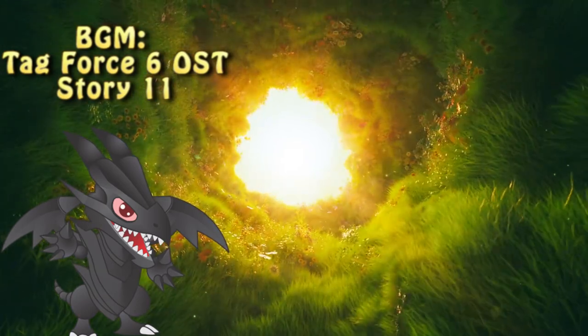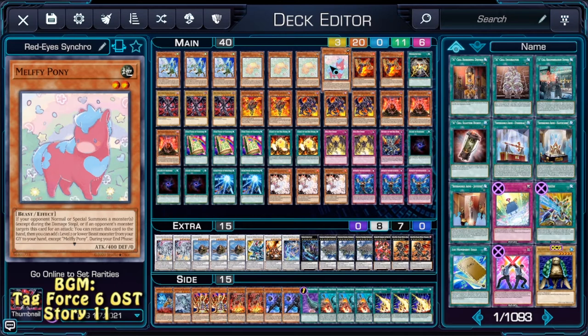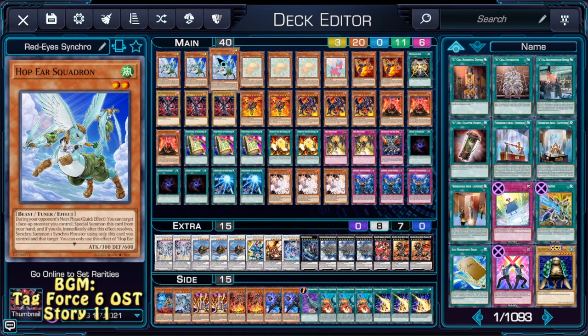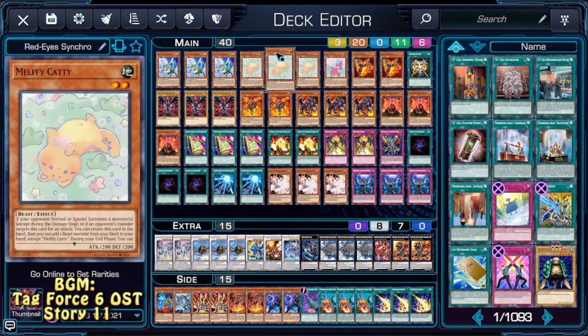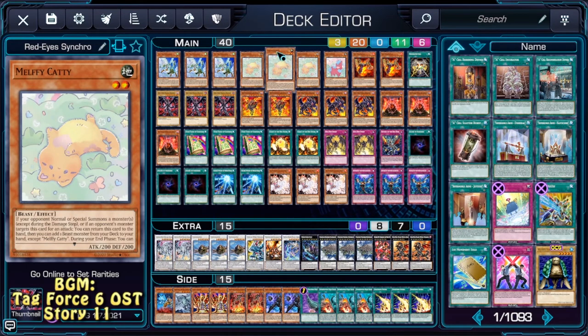That's why I'll be going with the level 9 Red Eyes Synchro. Now let's go through the deck list. We're starting with our synchro engine, the Hob-Melfi one — I talked about it a few weeks back, there is a whole episode of Yu-Gi-Oh! Engineering on this one. We're playing triple Hob-Eye Squadron, triple Melfi Caddy which can search out Hob-Eye Squadron during the opponent's turn, and Melfi Pony which can bring back Hob-Eye Squadron from the graveyard to hand. Basically those Melfis give us Hob-Eye Squadron and they can loop it, giving us almost infinite synchro materials.